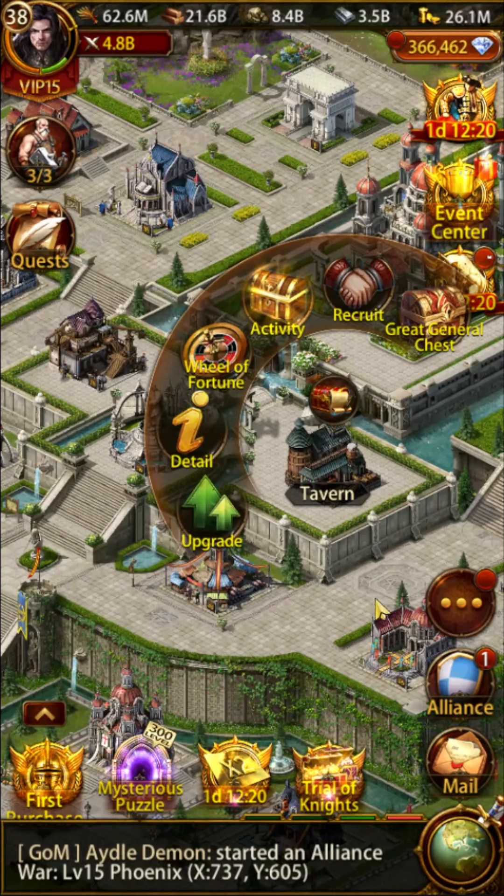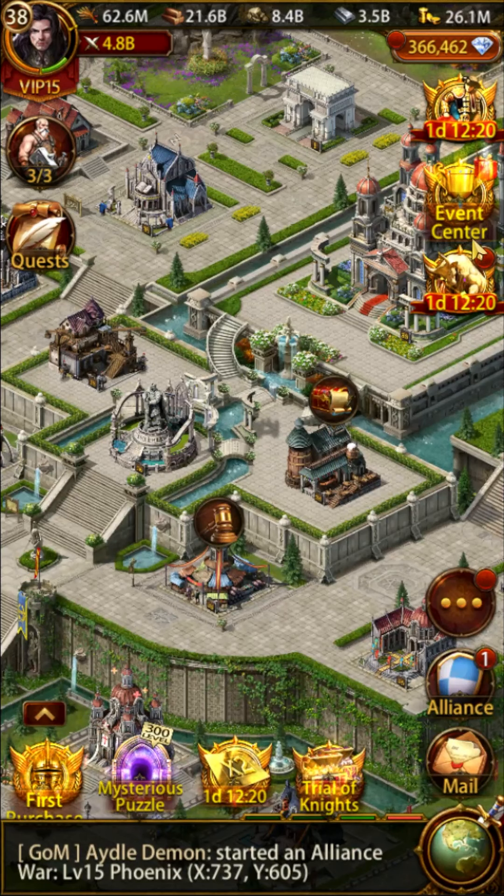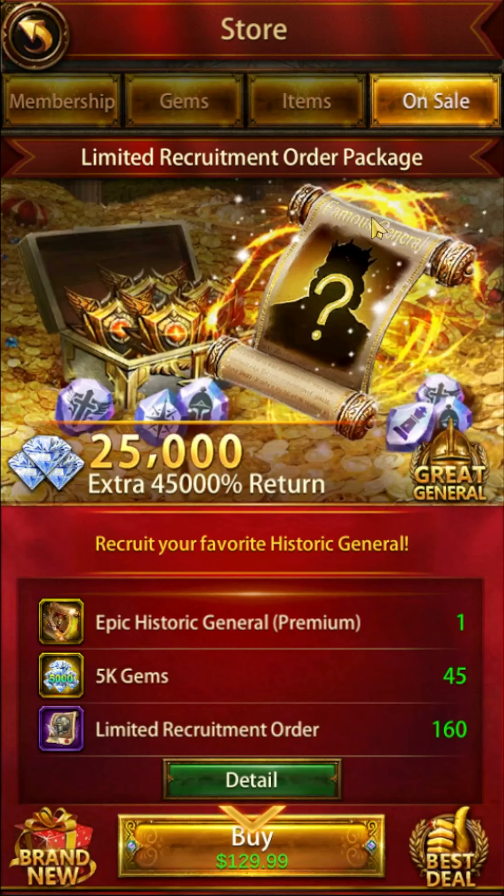So how does this work? It's pretty simple. You purchase packs in the shop that contain an item called recruitment orders. These are called the 'Limited Recruitment Order Packages.' Here's an example of a $100 US package — it provides a premium token for an epic historic general, 225,000 gems, and 160 limited recruitment orders. It's pure awful.